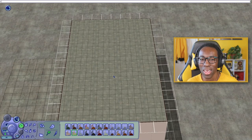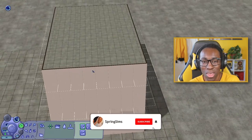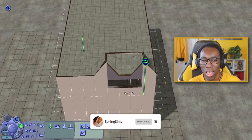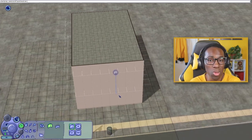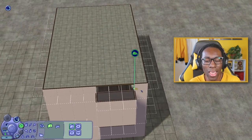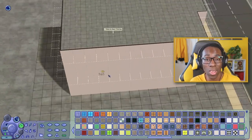Hey everyone, welcome back to my channel. Today we are doing a brand new Sims 2 industrial theme apartment in my Sims 2 save file, more specifically downtown. The whole reason for this build is that the Sims team announced their brand new industrial loft kit for the Sims 4, which just got released yesterday, and I knew I was going to build something industrial in the Sims 2.